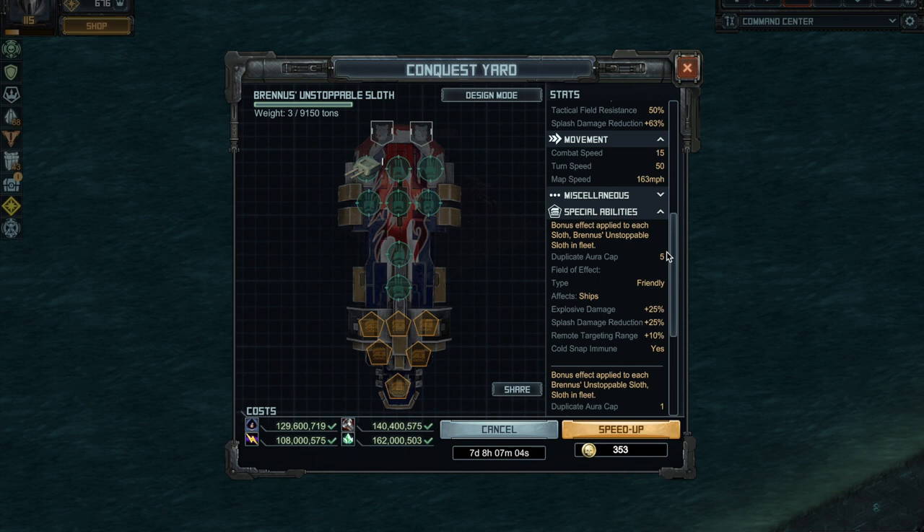You can have up to five of these auras because every single sloth has the same aura. A very popular configuration is the BUS plus two regular sloths, giving you three stacks total — that's plus 75% explosive damage. For splash damage reduction: starting at 63%, you take 25% of the 37% left to reach 73%, then 25% of the 27% left to reach about 80%, then 25% of the 20% remaining — so roughly 85% splash damage reduction.